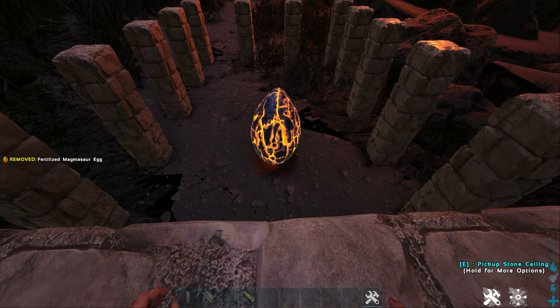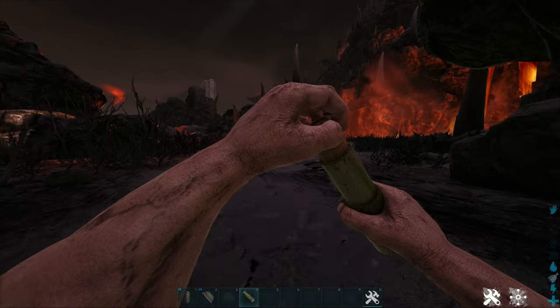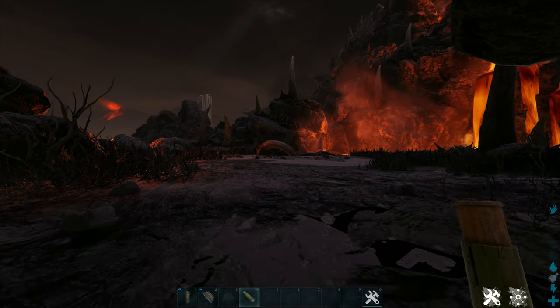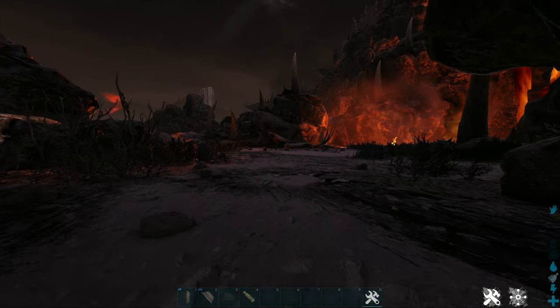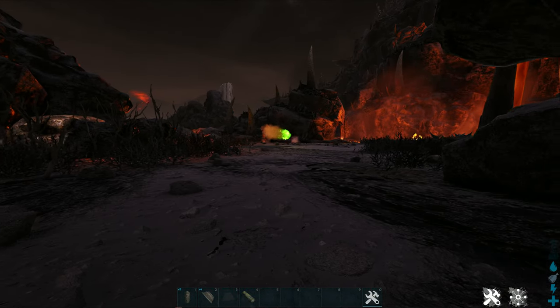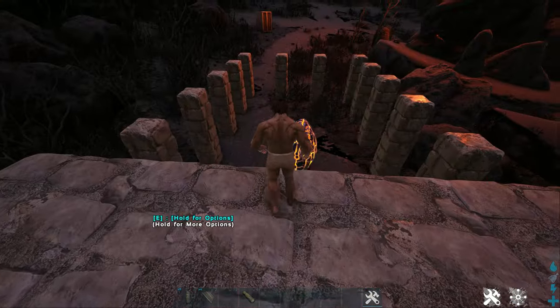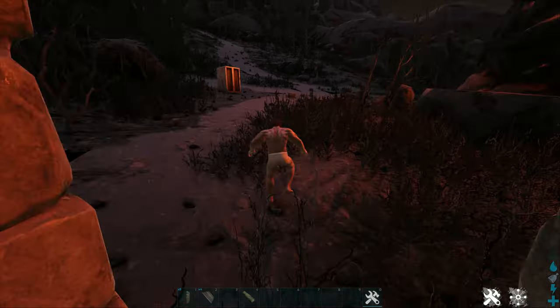Just like that you have a basilisk trap and are ready to tame one. Now place a magmasaur egg in the trap so you won't get killed right away when trying to get in. Now walk up to the basilisk and get its aggro — he will shoot a poison ball at you right away, so make sure that you don't get hit by that. Now lead him to the trap and make sure you're straight, as messing this up will make him aggro on the structures.